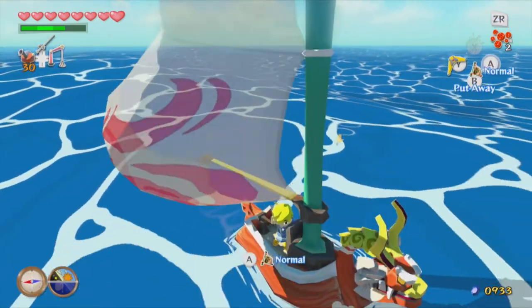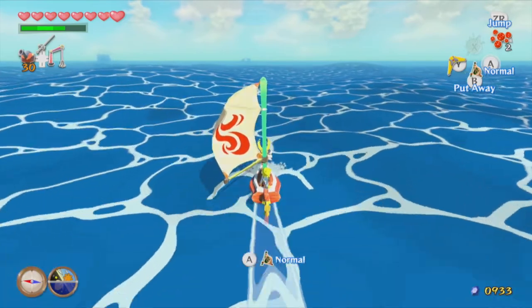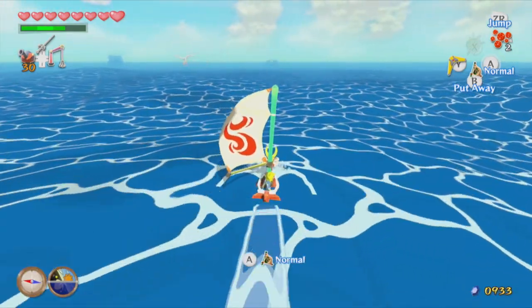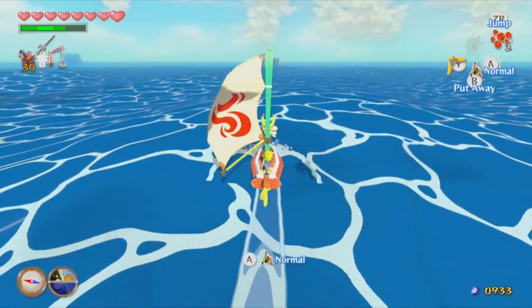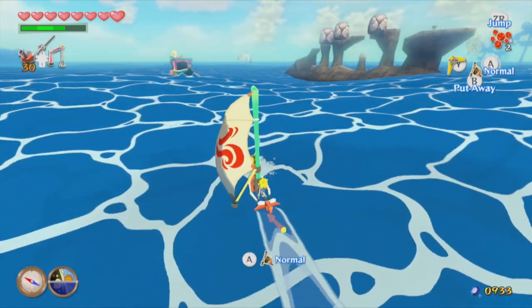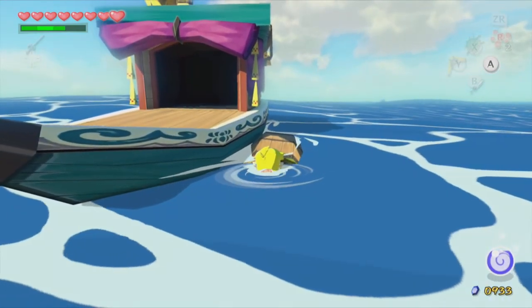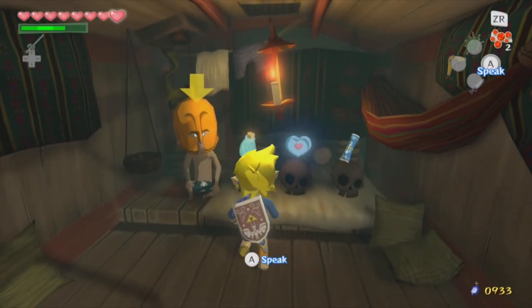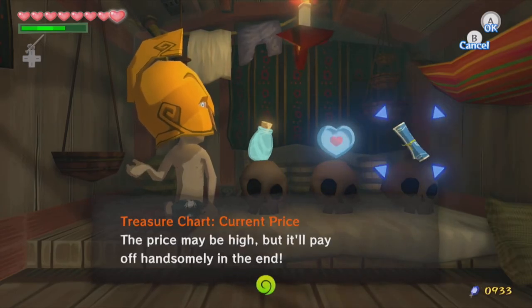Now we'll just go straight this way. Right by that island on the horizon is where we're going to get these items from Beedle. So, we have a bottle, piece of heart, and a treasure chart.